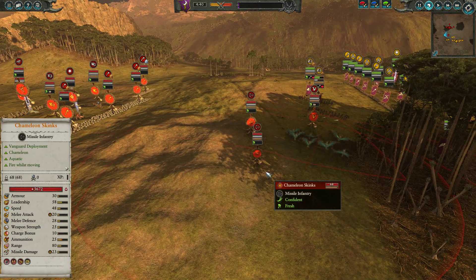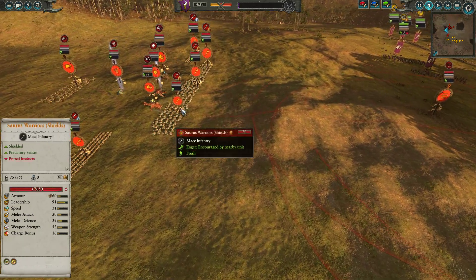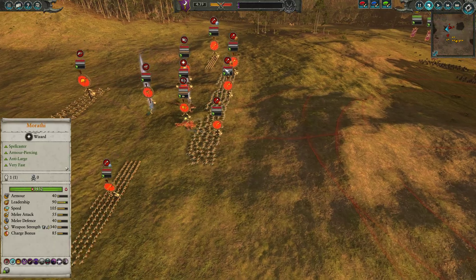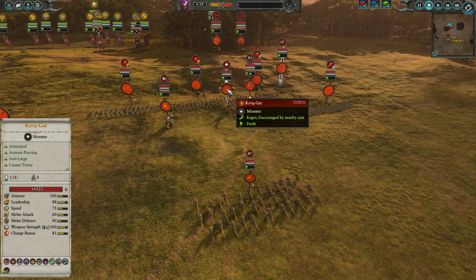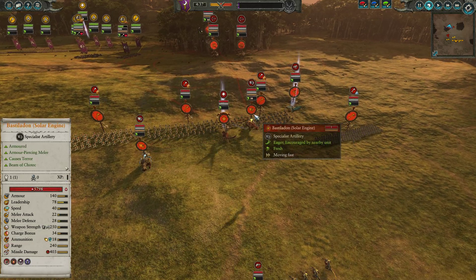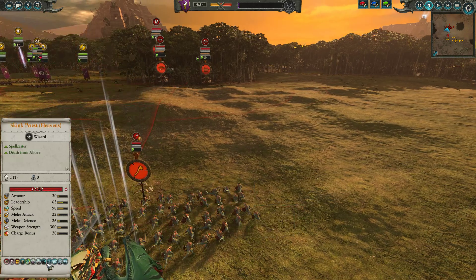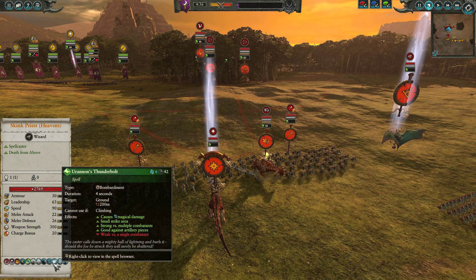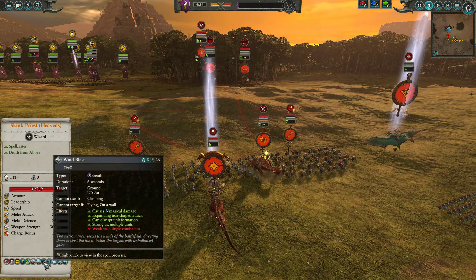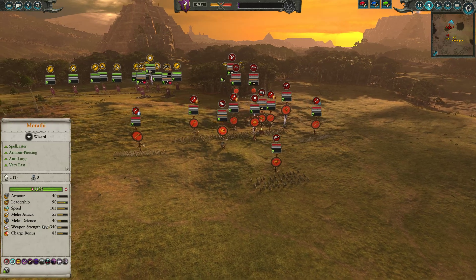For my opponent, he's got the Chameleon Skinks, a unit of Terradon Riders, a front line of Saurus Warriors with shields, a Skink Cohort on each flank, one Cold One Spear Rider in reserve. He's got Croc Gar on Grimlock, Revification Crystal, Laser Lizard, and a Lore of Heavens Skink Priest on a Terradon. His spell loadout includes Chain Lightning, Comet of Casandora, Uranus Thunderbolt, Curse of the Midnight Wind, Wind Blast, and Harmonic Convergence — he didn't cut any spells.